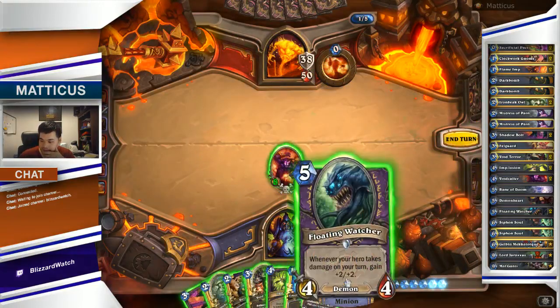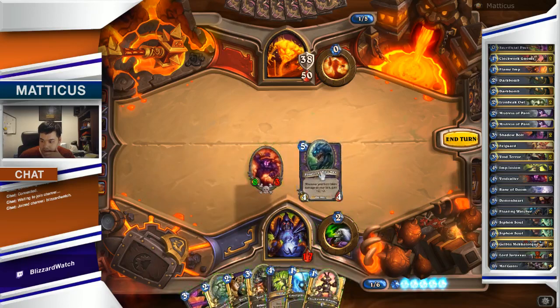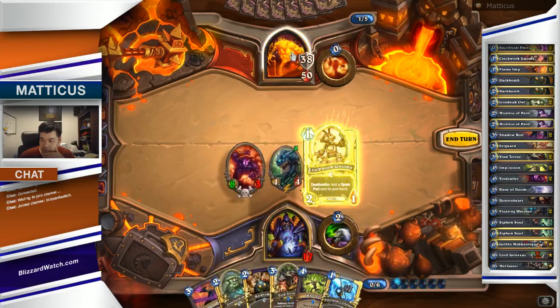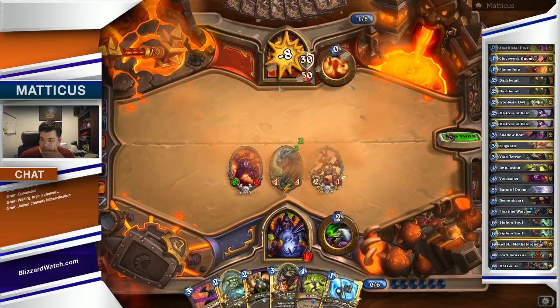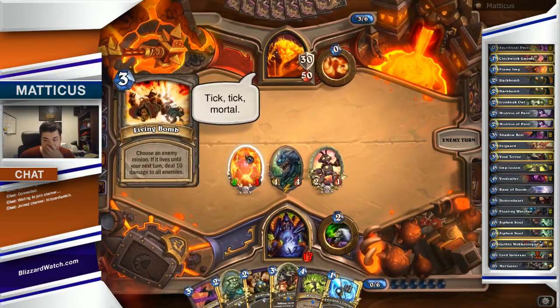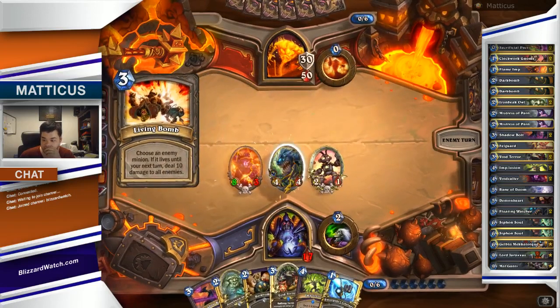Another Hellfire. Lovely. We're at 17 health — we could use a bit of life, but we're going to sit on it a little bit longer. We'll drop a Floating Watcher and a Clockwork Gnome. Now we should start getting a little bit concerned about our health. There's a Living Bomb there — he's got two Living Bombs.